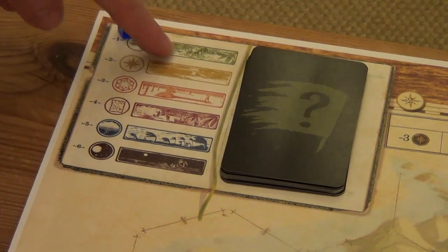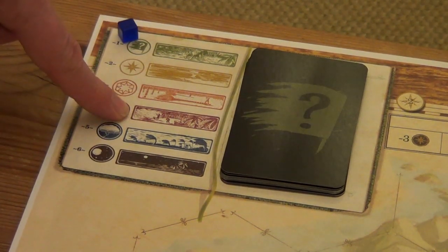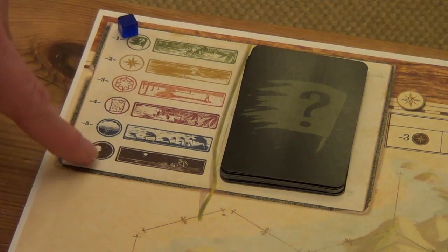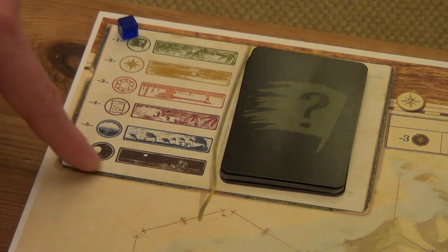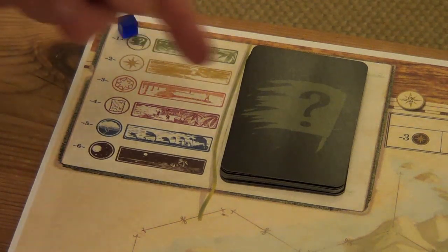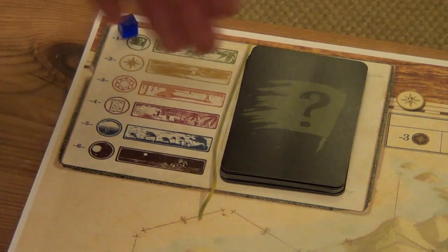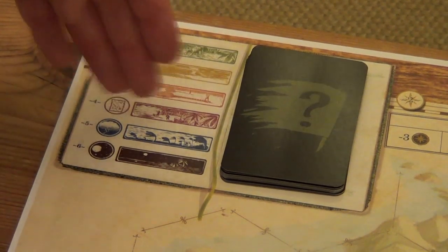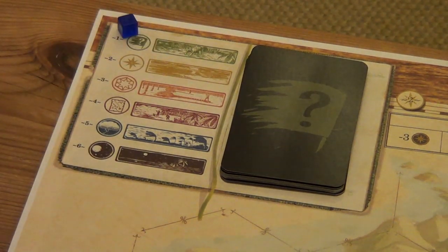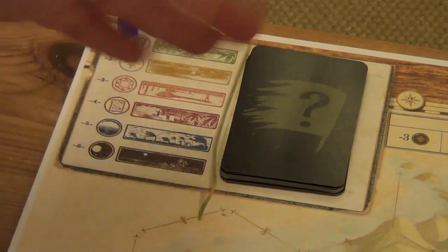We start with the event phase, then the morale phase, production phase, action phase, weather phase, and finally the night phase. We get to the end and go right back to the beginning. Each player will play each phase, then we move on to the next phase, and so on. At the end of the night, the first player token moves and we begin again.